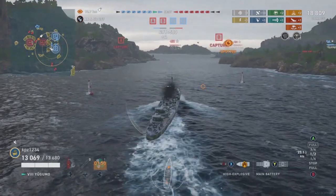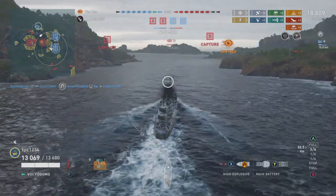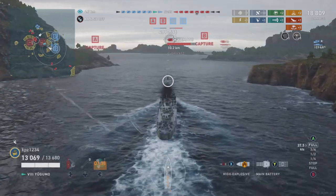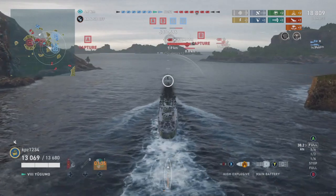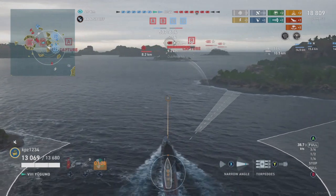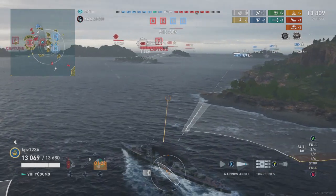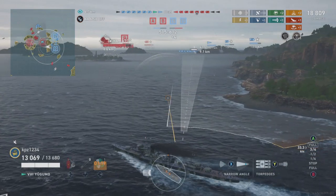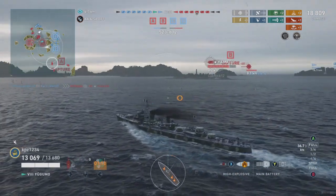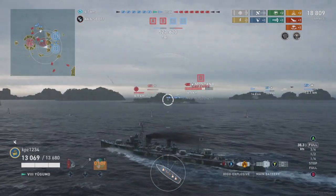I am spotted, so it's time to get the heck out of here - beat feet, un-ass the AO as we say in the military. We go back into Bravo. My goal is to put these enemy red team battleships at threat with my torpedoes and also either stop their count or capture out the Bravo cap. Because that's your job in a destroyer - as cool as it is to throw torpedoes and shoot a Paolo Emilio, in a domination match your number one goals are to spot enemy ships and capture cap circles.